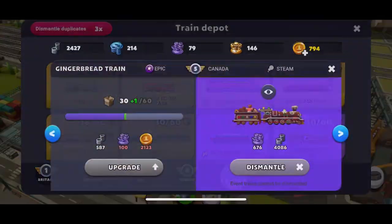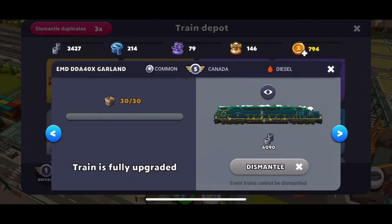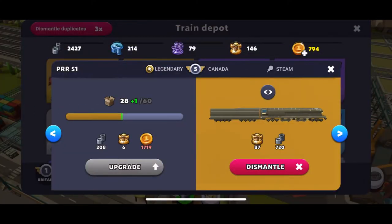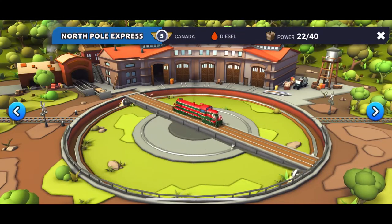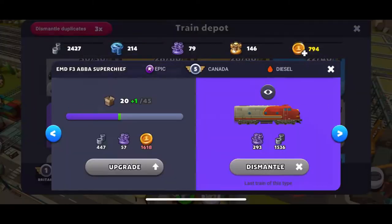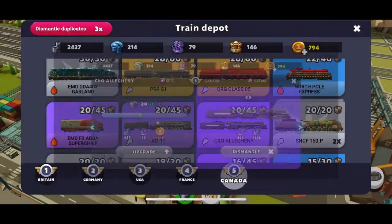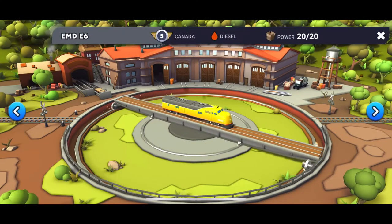Mr. Plow is the Christmas event epic train, and the Gingerbread train is likewise from the Christmas event. The EMD is also from the Christmas event — it's a common train. You can see the difference between an event train and a normal region train by the capacity: a common event train gets 30 out of 30 capacity, whereas a normal common train is only 20. That's how we differentiate them. There's also the EMD epic variant.